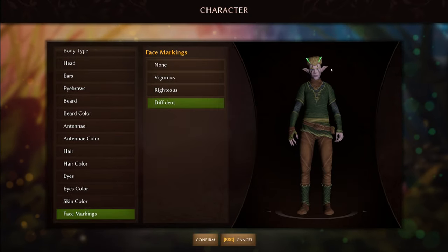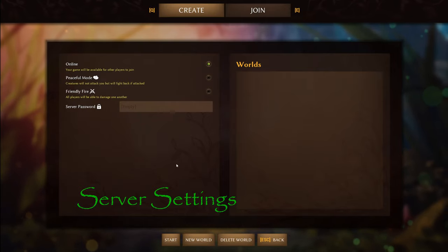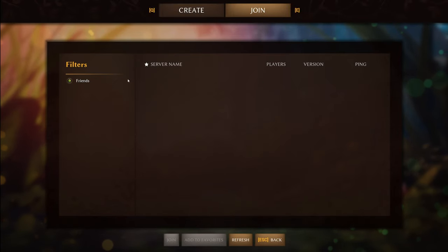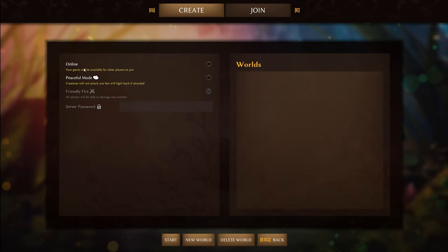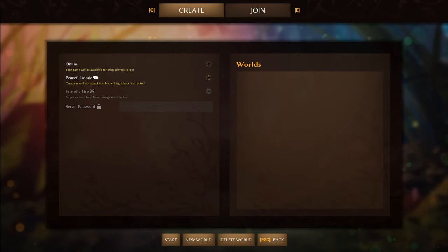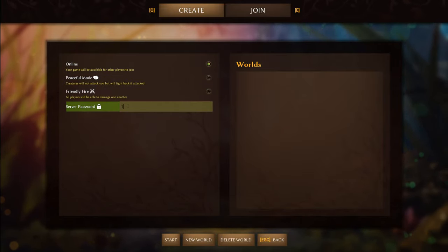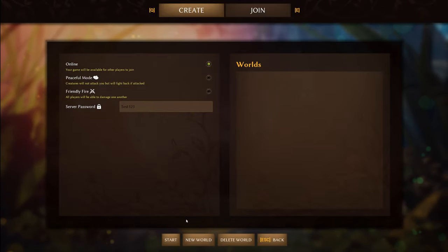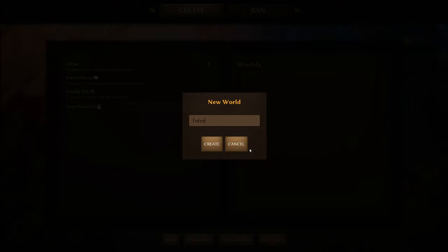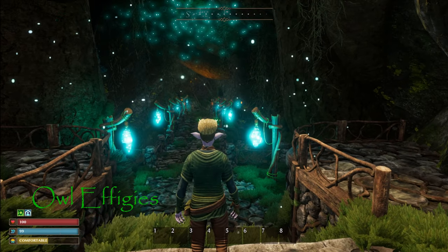Setting up the server is really easy. If a friend already has a server you can click Join, click on Friends, and it will show up. Or you can create your own — you can switch on peaceful mode so creatures won't attack unless provoked, and create a game for others to join. I'm gonna put the password in as test123, start a new world called 'tutorial', and jump in.